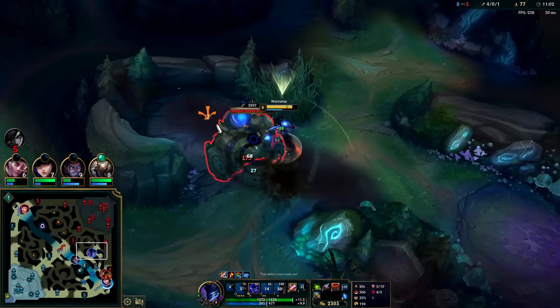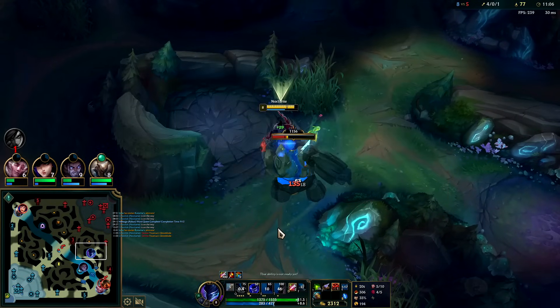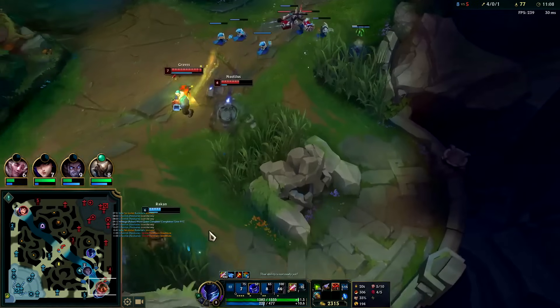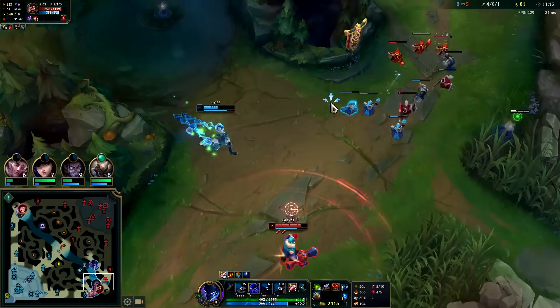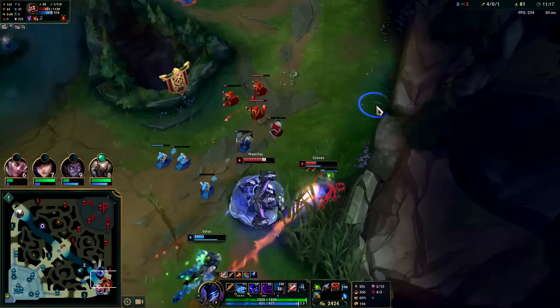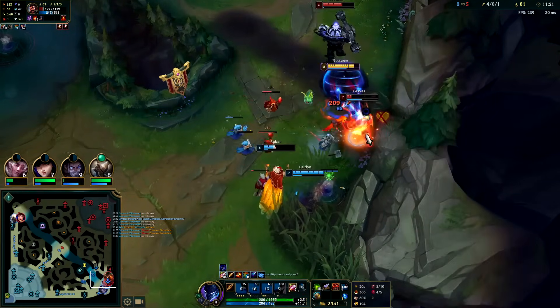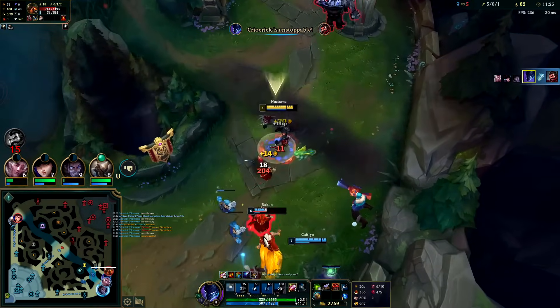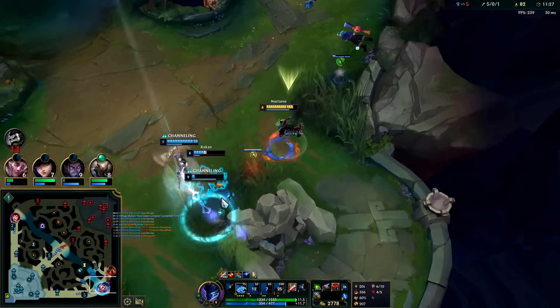Graves is here — he's full of Yommu's, that's scary. I need to spend my gold. I assume he already used his Yommu's active, so he should be pretty slow. Moving 340 is high base movement speed for a ranged character. Throw out the Q — it misses. I use W to try to block Nocturne's empowered auto from his passive so he doesn't root me, and I wind up getting the kill on Graves.